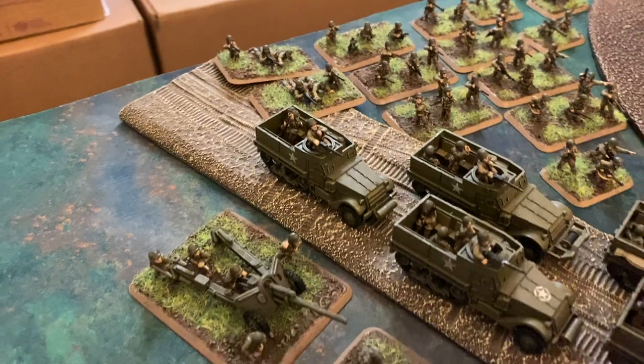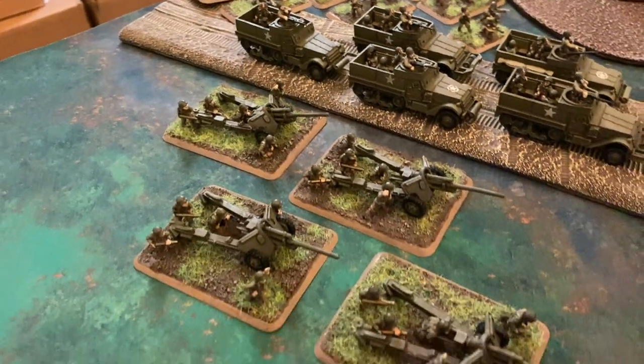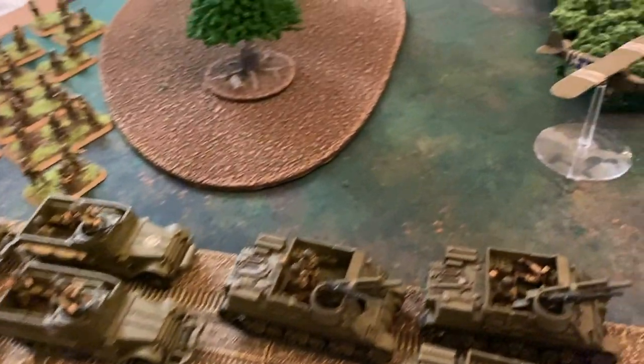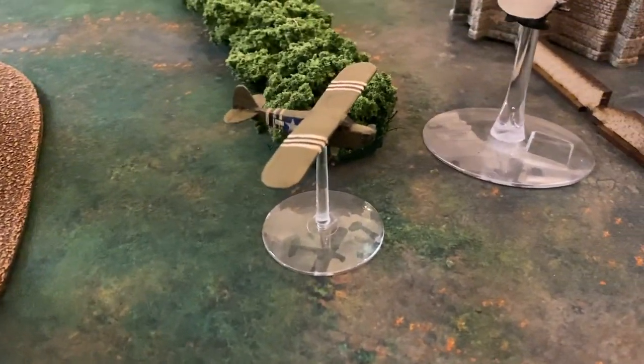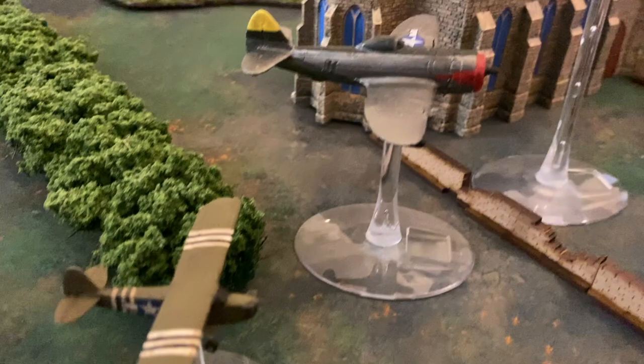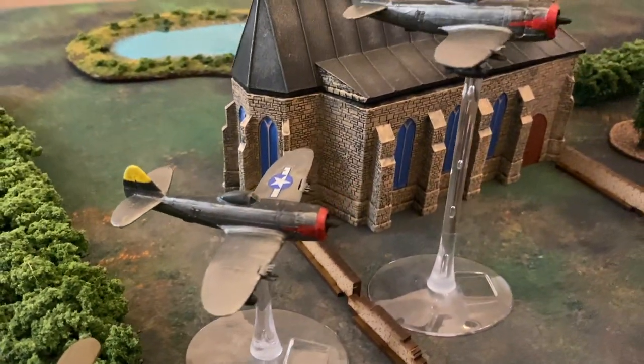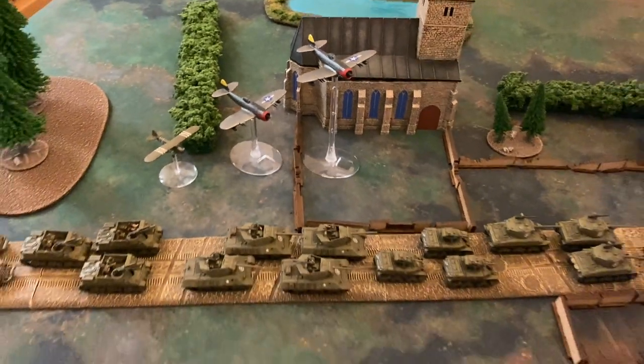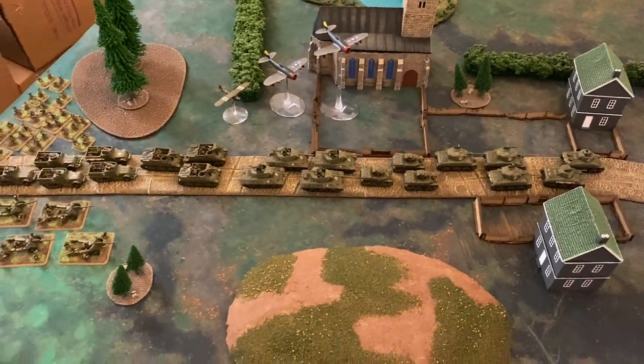In addition to that, we also added four 3-inch tank destroyers. And in the air, we're going to have a Grasshopper observation post and two P-47 Thunderbolts. The Americans will be able to squeeze in the lucky card today, and their force will be 99 points.